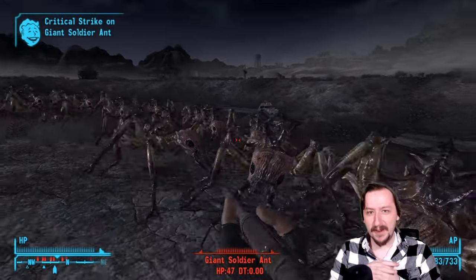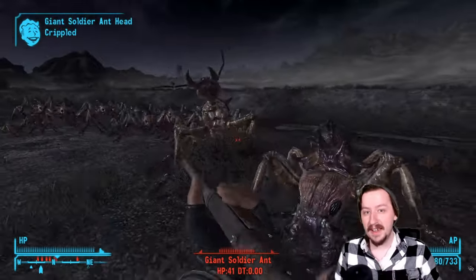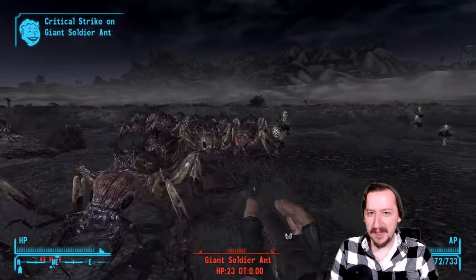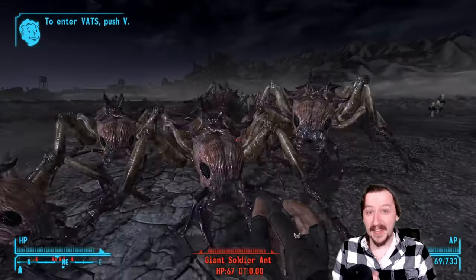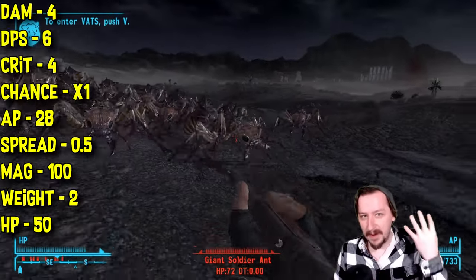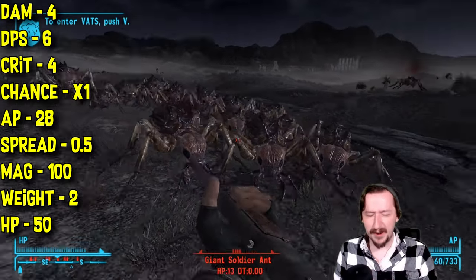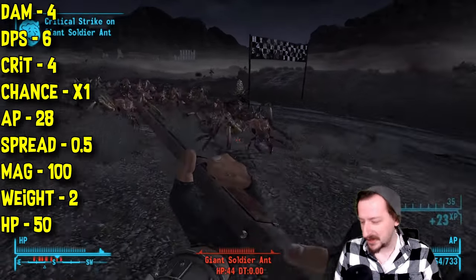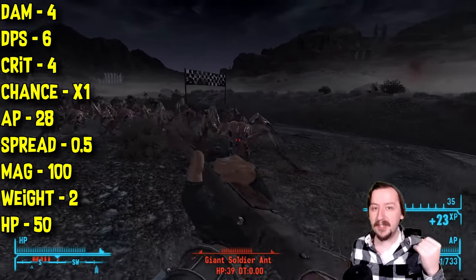For the base stats of the BB gun, this one requires zero guns to wield and only one strength, so any character can use it right at the very start, which is pretty cool. It does a whopping 4 damage per hit — very low damage. 6 damage per second, also very low. It has 4 crit damage.